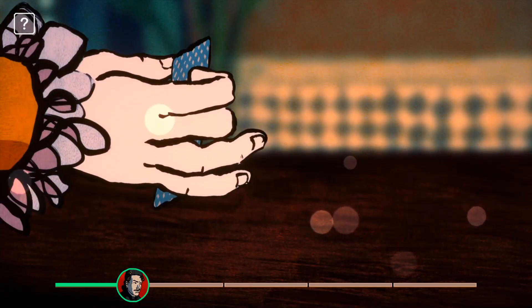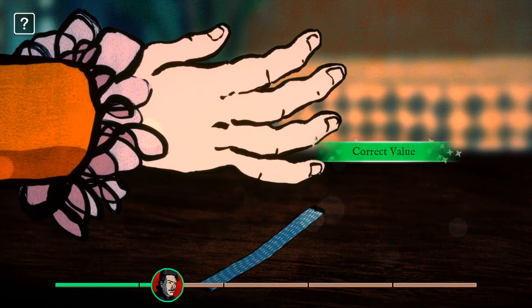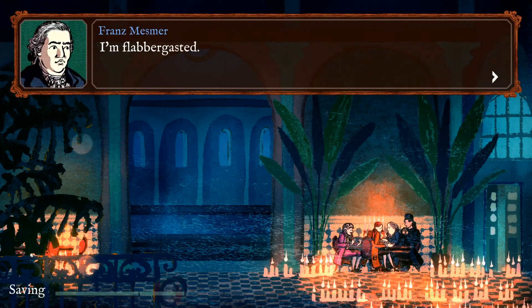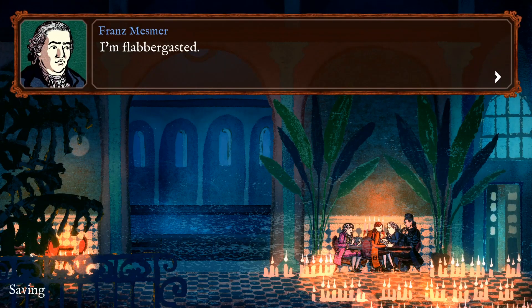Finally, we use our secret code to tell our accomplice the highest card. And that's how we make the Comte win. We don't want to win ourselves, so as not to draw too much attention.